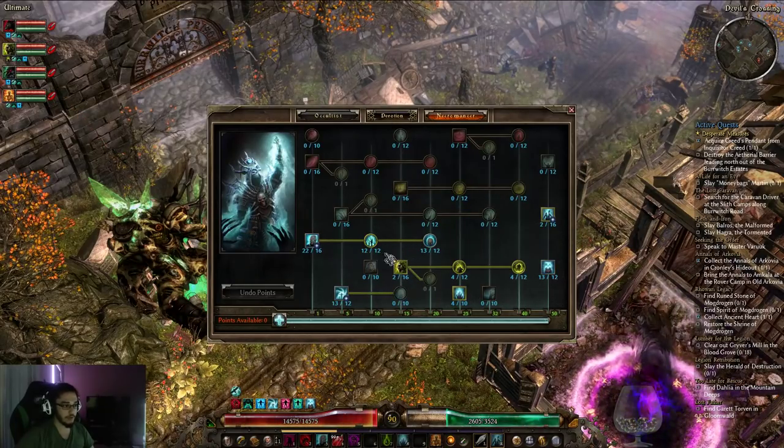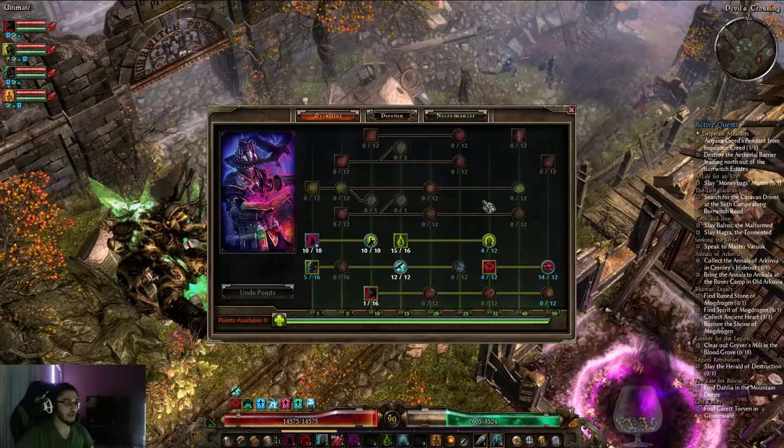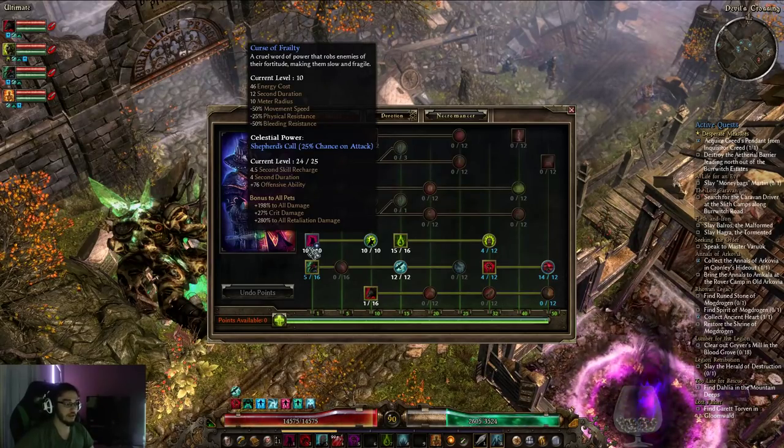I would pretty much stop right here at these two, which are super important. Occultist is kind of where you really want to drop a lot of your points in, because you have Curse of Frailty, which gives you basically minus Physical Resistance and Movement Speed — so it's like Temporal Chains and Vulnerability combined.